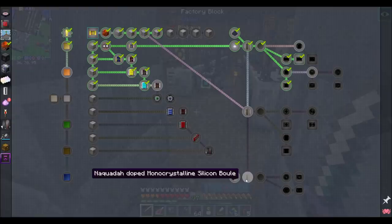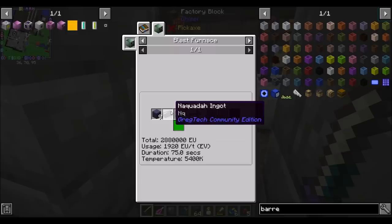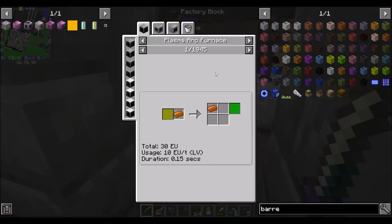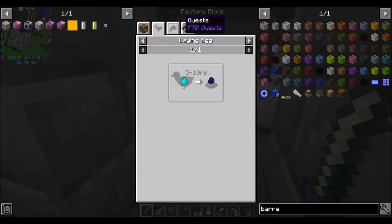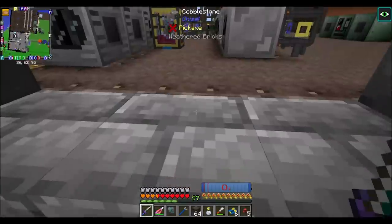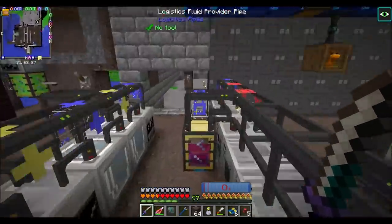I wouldn't mind getting some Naquadah-doped monocrystalline silicon boules, because Naquadah ingots — which we just got access to because we found that planet, Aurelia — and blocks of silicon will make a Naquadah-doped crystalline boule. We're also going to need some Argon. There's a Gassian-enriched egg that can get me Argon. Do I have Gassian-enriched eggs? I should. We do have Argon already!